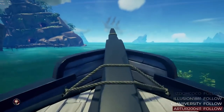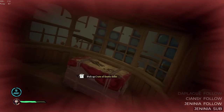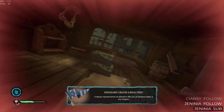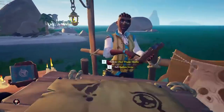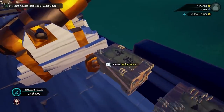Now we're going to be setting sail and completing the lost shipment voyage. The reason we're doing this is because it's the quickest way to get merchant grade 5 emissary. Once you've completed this, you're going to be a grade 5 merchant emissary, and you're going to head over to the nearest outpost.